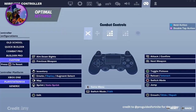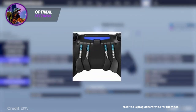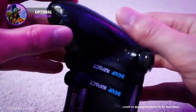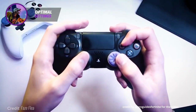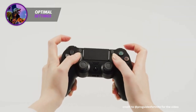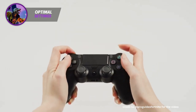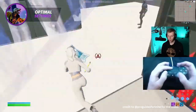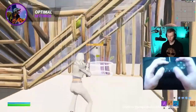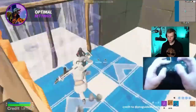Now let's talk about optimal binds — first, controller. 99% of controller pros either use a controller with paddles or they'll play claw grip. This allows them to have the most optimal binds because they can bind face buttons to their paddles, or play claw and hit those buttons with their pointer fingers. If you have to take your thumb off your right stick to press face buttons to build, jump, or edit, you're putting yourself at a huge disadvantage. If you're serious about going pro, consider learning claw or trying a controller with paddles — just don't get discouraged because it will take a few weeks to build the muscle memory.